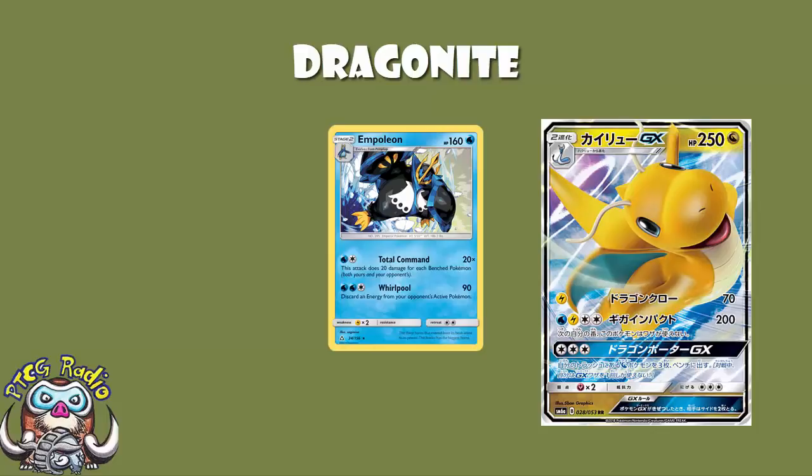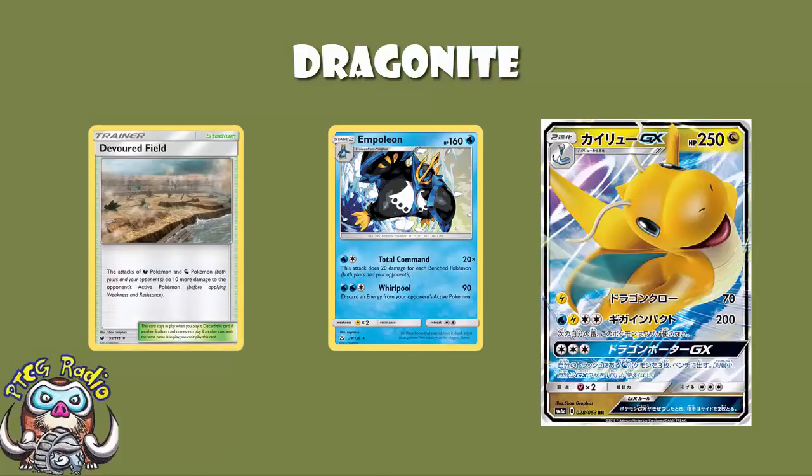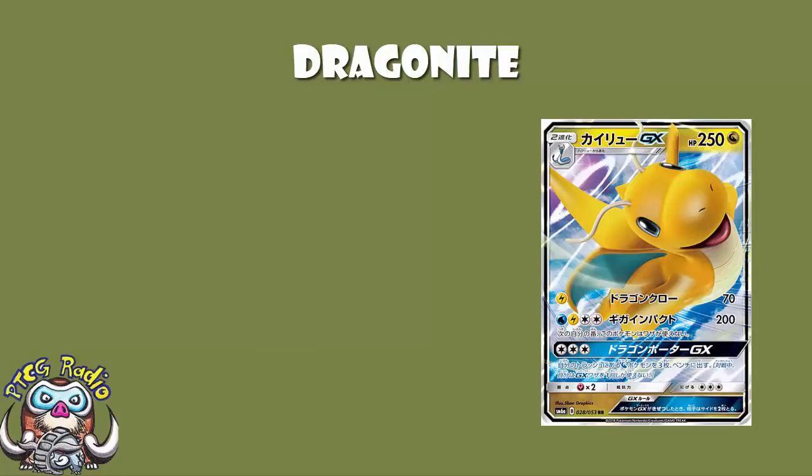Even against bulky non-GX Pokémon — think something like Empoleon — you cannot use a Choice Band to try and get a KO, it won't work, it's not a GX. But you play a Devoured Field and you're hitting for 80, so you're still getting a comfortable two-hit KO on Empoleon. Maybe you use Dragonite's GX attack to grab yourself one of the new Garchomp from Ultra Prism, that after playing a Cynthia will allow you to do 200 damage for free energy. We've got a huge bulky Pokémon with a good single energy attack, a beefy attack that can one-hit KO anything, and a GX attack that can set up a whole bunch of different good attackers.